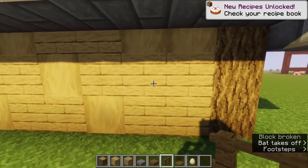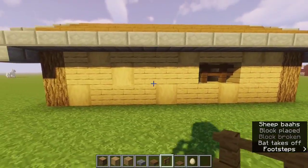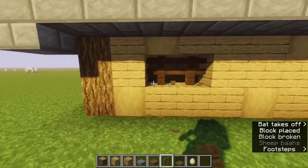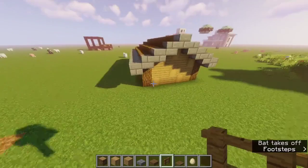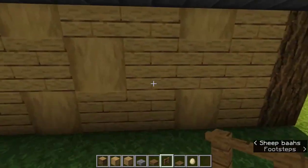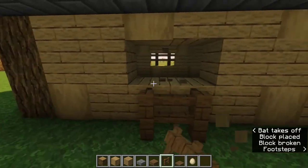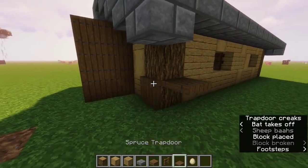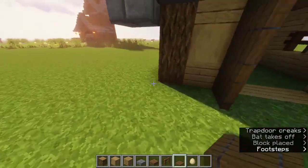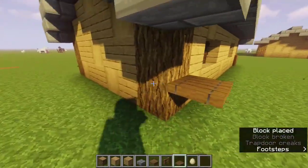Next, go two blocks in from the walls and mark out two positions for a fence, then one in on the other side. We're not going to do any fences on the back, but copy this on the other side — one in there and then two in on the wall closest to the door. Then add trapdoors all along the bottoms of the corners on these oak blocks.